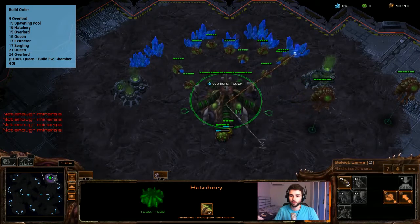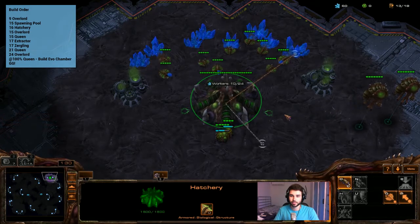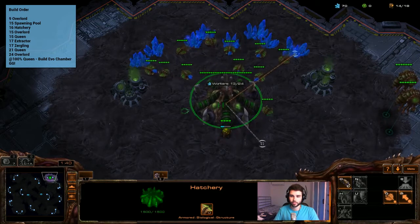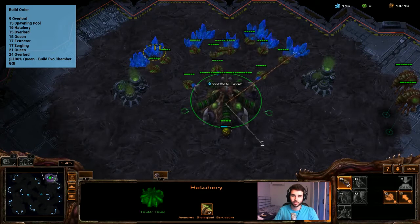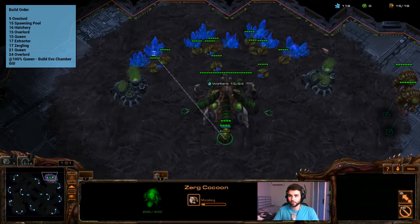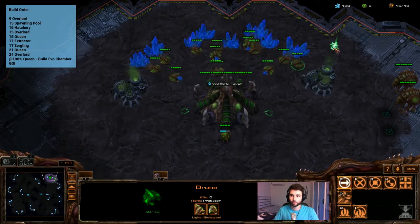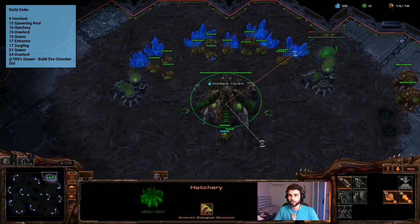We want to be using the hotkeys — this isn't the hotkey section, but you want to be using them anyway. The habit of hotkeys is really good; you don't want to get into a habit of clicking ever. Now we're getting up to 15 supply. We need to wait for 200 minerals before we can drop the spawning pool, but as soon as we do we'll go ahead and drop that. We move the drone a couple of seconds early so we can get him into position, then drop it.